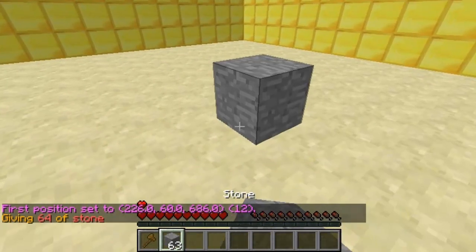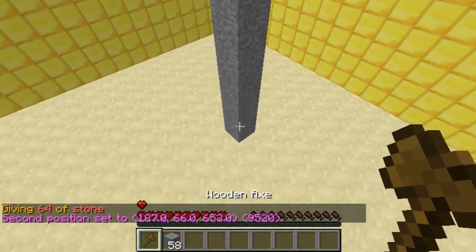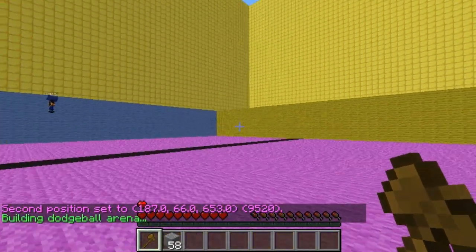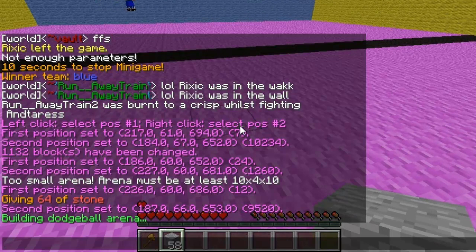So I'll just quickly build up - select that and then type in the same command as I just showed you, and as you can see it's auto created. It's got the walls, it's got the line down the middle and it's got the floor.